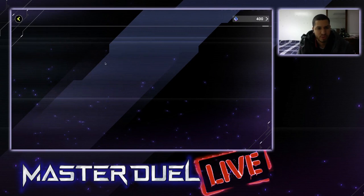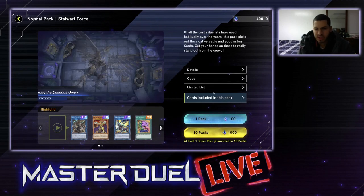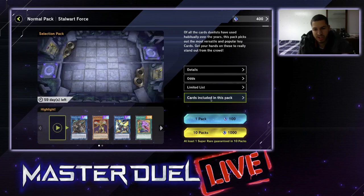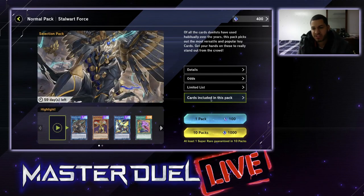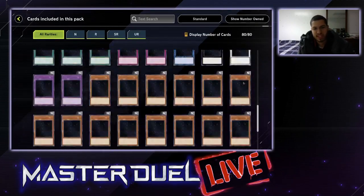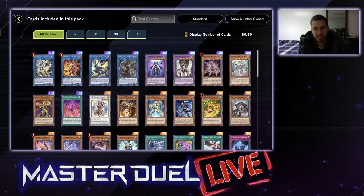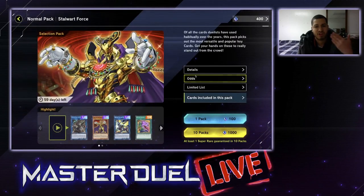If you do have the bundle deals, get them — they give you 10 free packs plus that card for 750 gems. From there you'll unlock gate keys to open up secret packs. There's also the Starwart Force pack — 1,000 gems for 10 packs or 100 gems for one pack. Basically pulling from any of these packs will open up gate keys for your secret packs. Secret packs are how you're going to be able to actually get the cards you need very quickly.